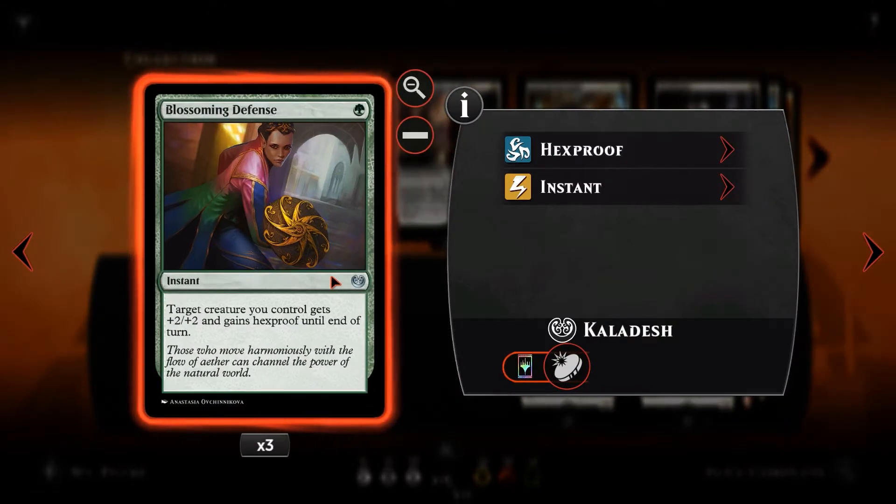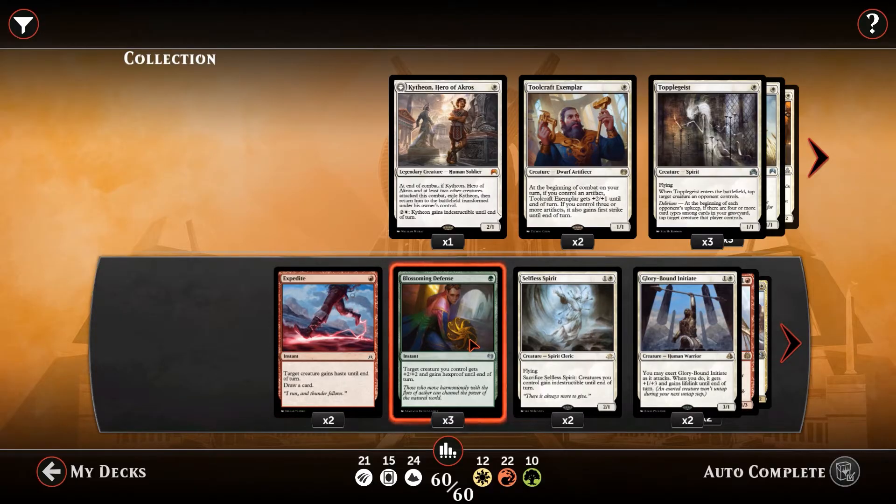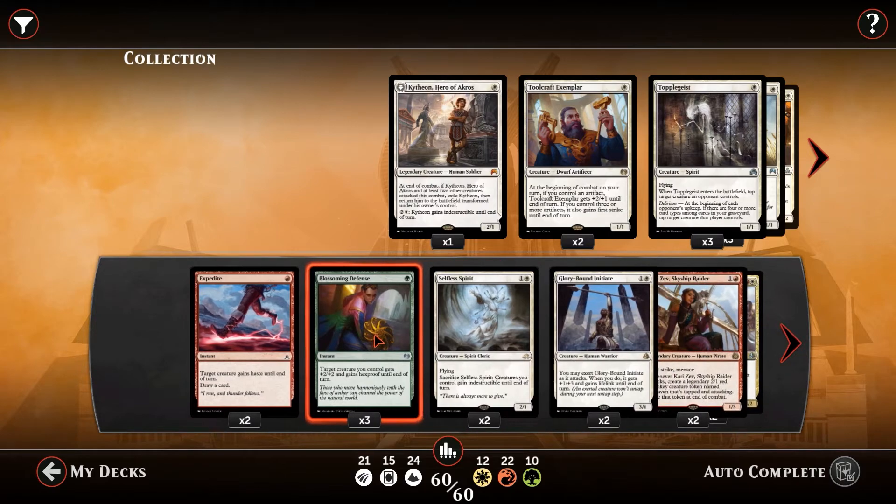We've then got Blossoming Defense to protect our creatures. 1 green mana, instant speed. Target creature you control gets +2/+2 and gains hexproof until end of turn. So this is protection for our creatures, but it's also that little added pump spell that might allow us to push through enough damage for lethal.